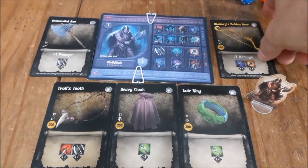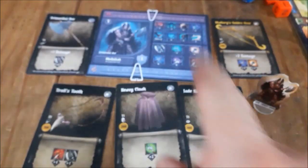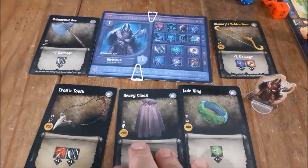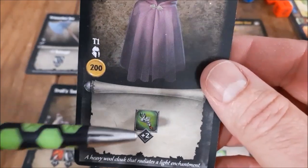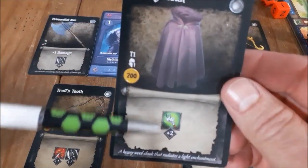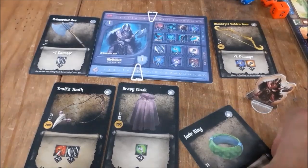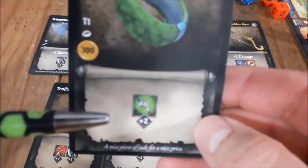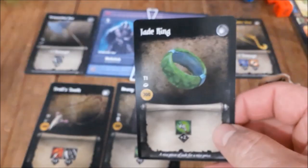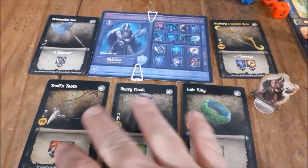For this game I want to spread it around so he can handle anything that comes at him. He's equipped Mallory's Golden Bow, which buffs those warfare values. Moving along, we have the troll's tooth — that gives a bonus to physical warfare and chaos warfare. But remember he is not good in arcane warfare, so he decided to pick up this heavy cloak. That gives him a plus two to arcane warfare. On his card it said negative three, so he's coming out of that now — becoming more proficient in arcane warfare. He can add a plus two to the arcane warfare dice, the green dice.